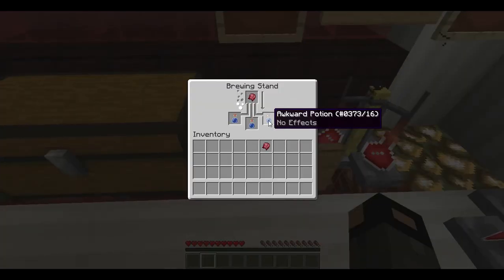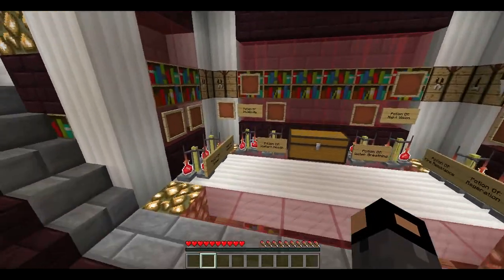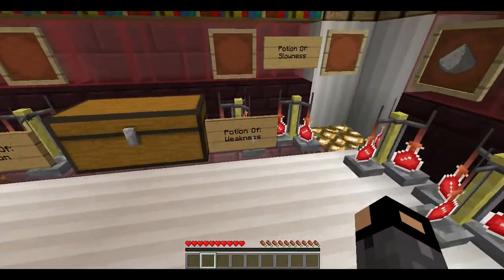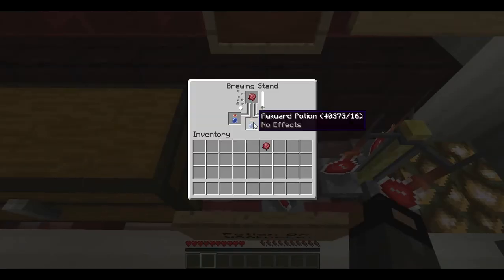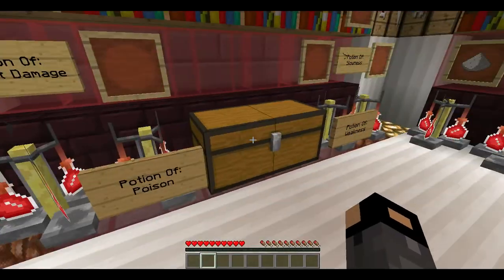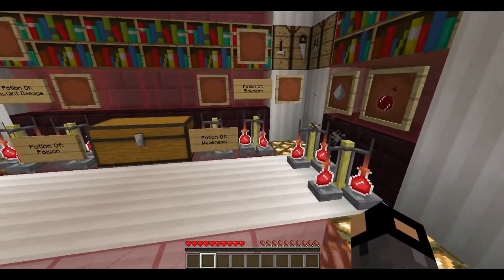Think about the fermented spider eye as countering what the material does. To make potion of weakness, just put in a fermented spider eye on its own and that will make weakness. The wasteful way is to add it into a potion of strength — it counters the strength and makes weakness, but don't do that. Don't waste the blaze powder; just put the fermented spider eye into the awkward potion from the nether warts and that will make potion of weakness.